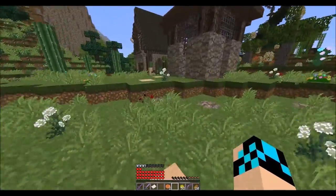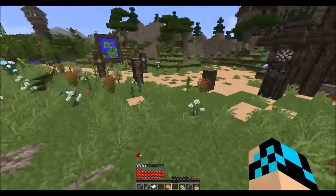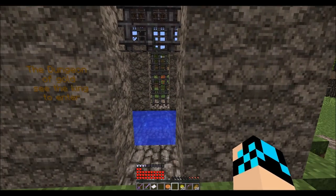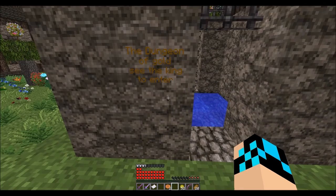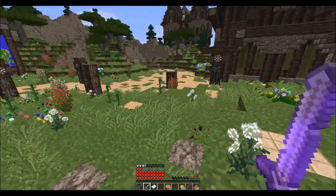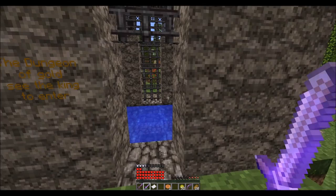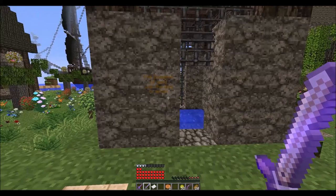Alrighty guys, I'm going to cut the recording right here because this is actually a pretty good stopping point. When we come back in the next episode, we will either go through the Dungeon of Gold or go through and beat the Dungeon of Gold. I'm going to do a little bit of sorting and stuff off-camera. So hang around guys — when we come back next time, we'll beat it. This has been Bleeker. Be seeing ya.